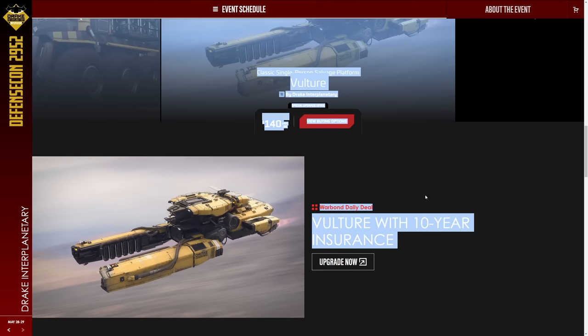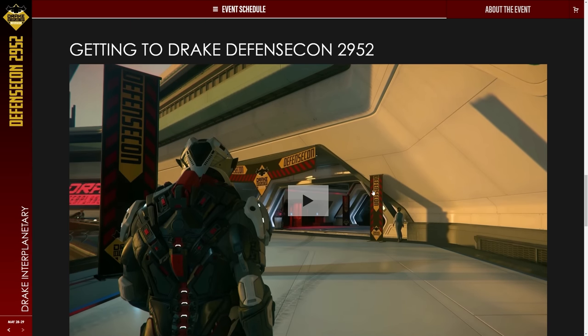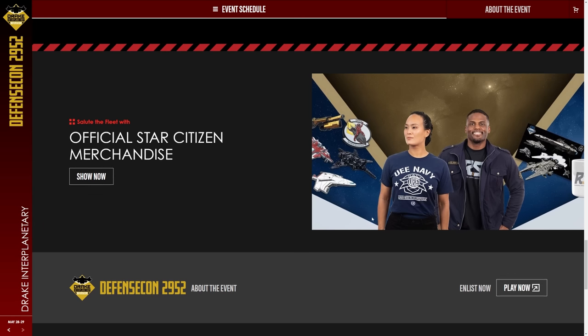Get it with Tenure Insurance if you do a Warbond upgrade. Get to Drake Defence Con by going to the Dunlow spaceport, going up in the elevator there, and then you can just see Drake Defence Con — it's not at the Vision Center. That's it for your little Drake Defence Con tour, and we will be looking at the Mule and the Vulture in a bit more detail later. Check it out and tell me what you think. Are you going to be purchasing anything at Defence Con? What have you thought about the rest of Fleet Week? Are you excited for 3.17.2 coming out at the end of June hopefully?